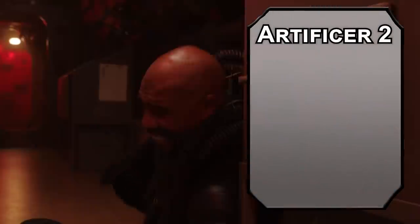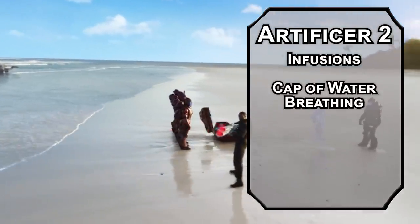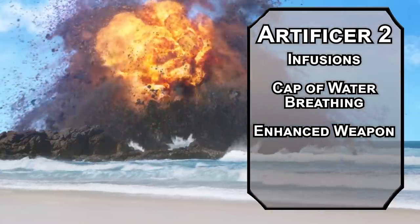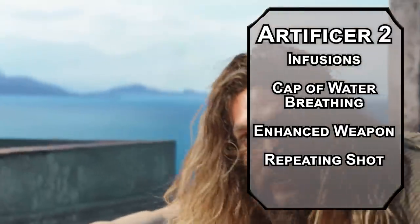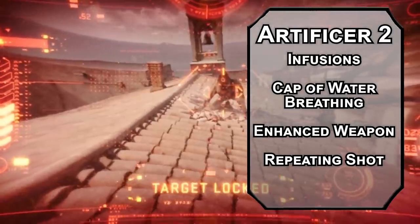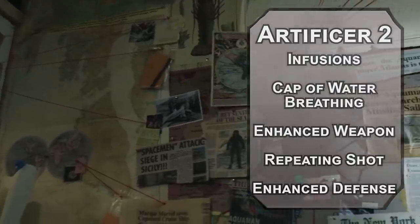Second level Artificers get Infusions — special toys that will make you cooler than Ocean Boy. Cap of Water Breathing lets you breathe underwater, which is pretty important if you want to commit aquatic regicide. Enhanced Weapon adds 1 to the attack and damage rolls of any weapon — you might need a sharp knife to fillet a fish. Repeating Shot adds 1 to your attack and damage rolls and lets you fire a weapon that normally requires reloading twice in the same round, and you never need ammo for it. Enhanced Defense adds 1 to the AC of a set of armor or a shield.